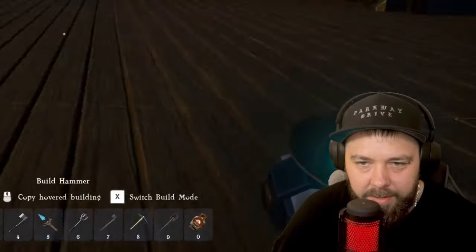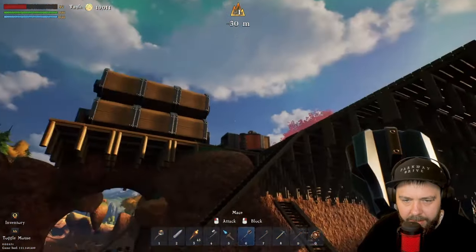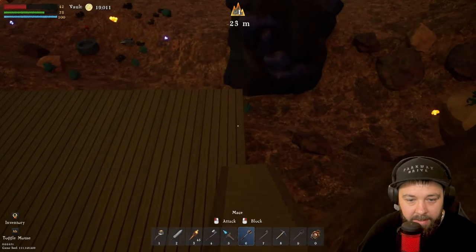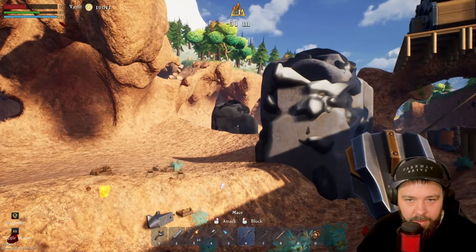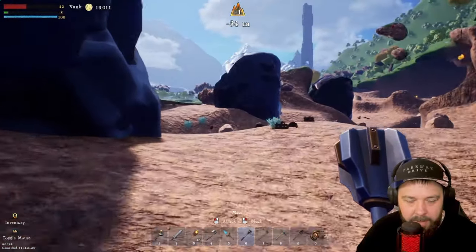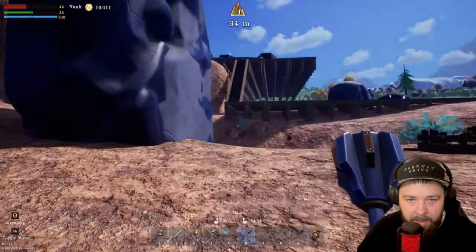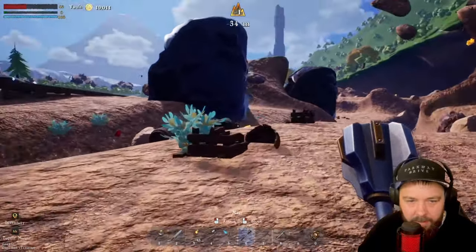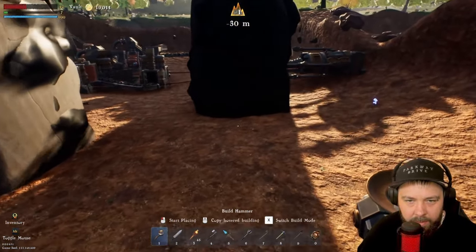Our next problem is to sort out the coal. Heading down here — it's a little dark because the game thinks we're in a cave, just a quirk. We've got coal over here and coal back there as well. My plan is to take a drill from each coal node, set up minecart stations to bring coal over here, and then feed it up to our coal storage to power our steam system.